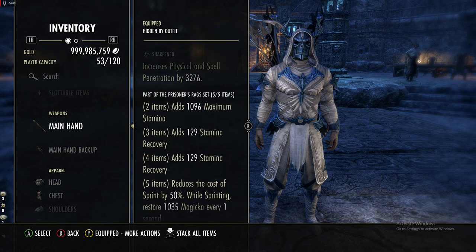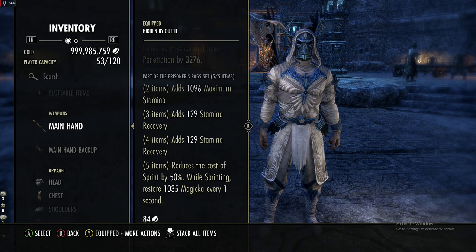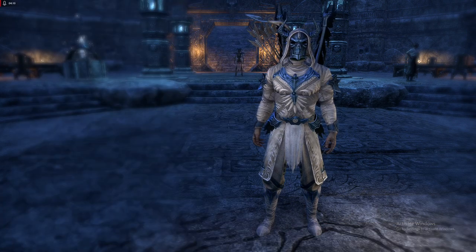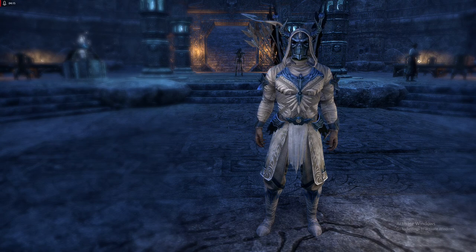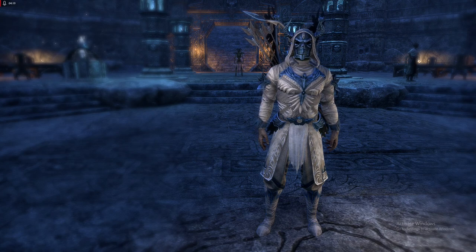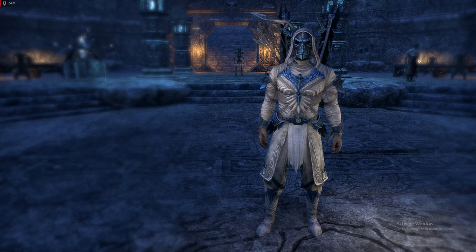This is not a normal build at all. The main set, Prisoner's Rags, gives max stam, stam recovery, stam recovery, reduces the cost of sprint by 50 percent, and when sprinting you restore 1k magicka every second. This is not a combat thing — you don't sprint much in combat unless you're doing PvP. This could be a PvP build, but I see this as a potential for a farmer or crafter.